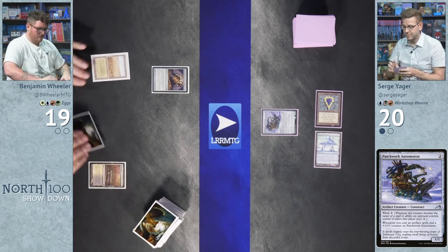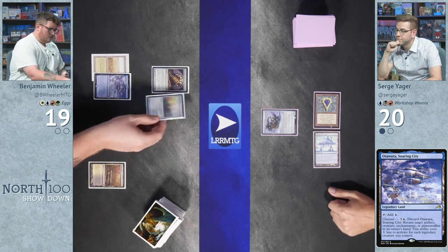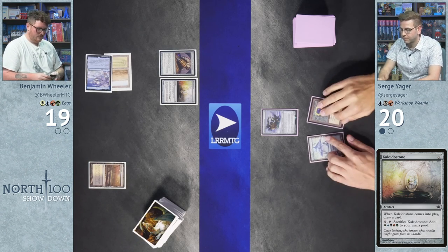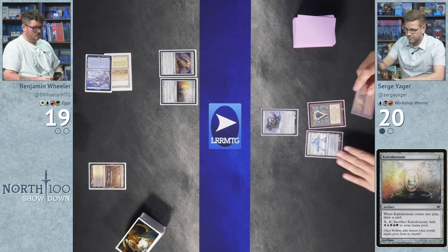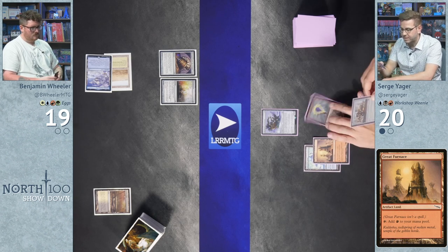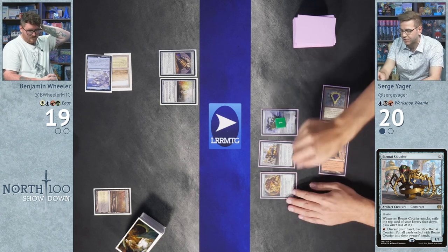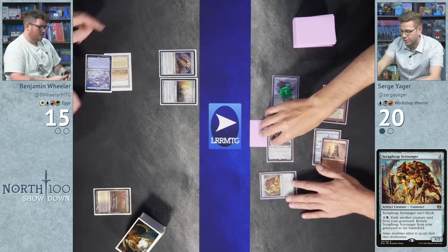Wheeler draws, plays Kaleidostone — a two-mana artifact that draws a card on ETB and can be cracked for five generic to add WUBRG mana. Surge then untaps, draws, plays Great Furnace, and casts Bowmat Courier and Scrap Heap Scrounger with red and blue mana. Surge attacks for four. Wheeler goes to fifteen.